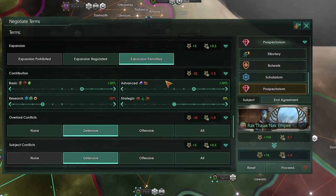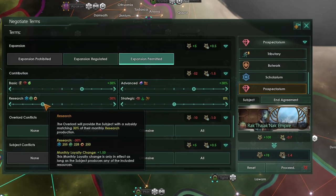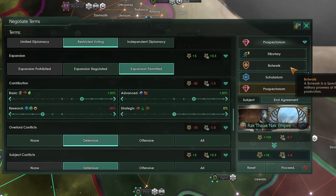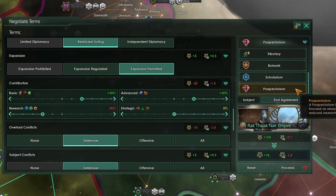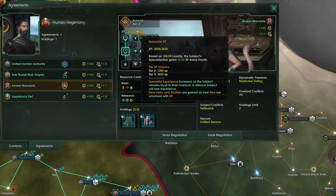Asking for those two resource categories gives a minus 1000 penalty to the term negotiation, whereas giving subsidies doesn't add a plus 500 penalty to anything. Each of these unique subject types — Bulwark, Scolarium, and Prospectorium — also comes with special bonuses that level up depending on how loyal the subject is. If your subject has positive loyalty, they gain 10% of their total loyalty as experience every month. Tier 2 unlocks at 1200 experience and tier 3 at 3600 experience.